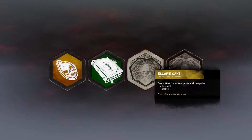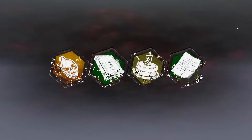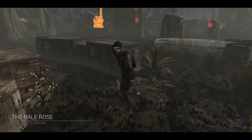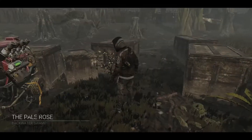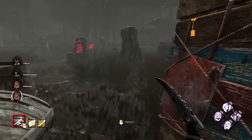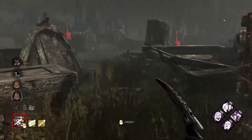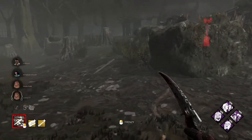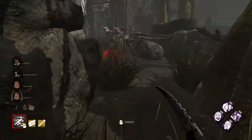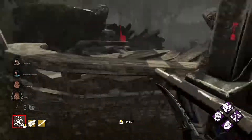Okay, second game. We're on the Pale Rose — they actually brought this map. Hopefully my totem spawns are better. That one is at the edge of the map, so that's pretty good. This one is also rather hidden. I thought I saw something here — must be my imagination.